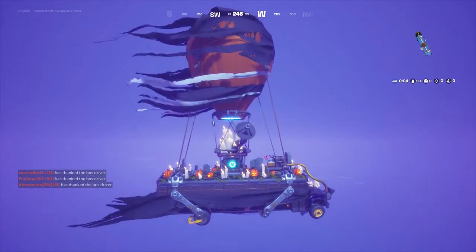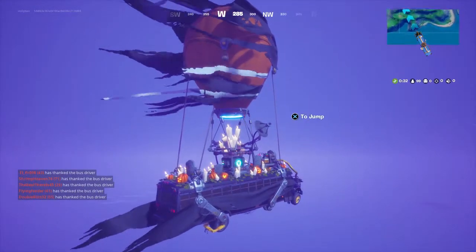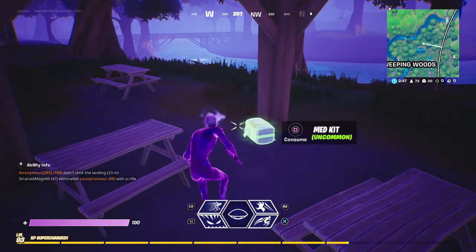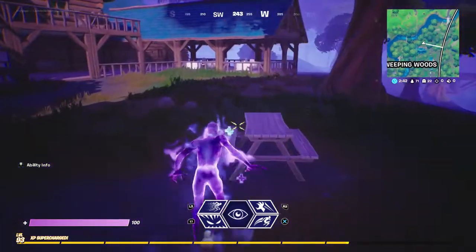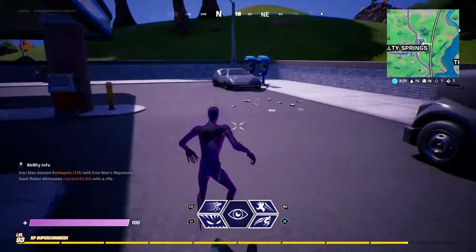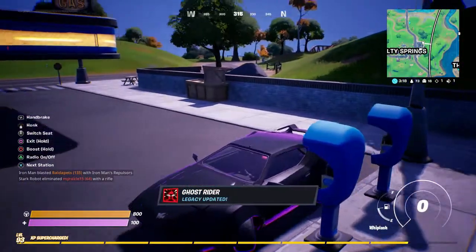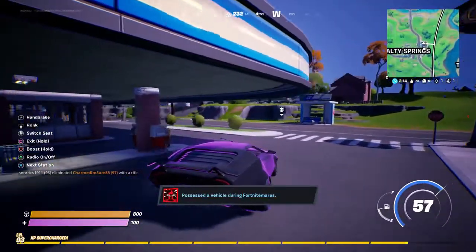Ooh, look at this bus. Oh, that is actually sick. Wait, hold up - consume. Wait, I can eat it? And it gives me health. Wait a minute, I wonder - can I drive a car? Yes sir! I can possess a car - Ghost Rider! Oh hell yeah, that's a vehicle in Fortnite. Oh hell yeah.